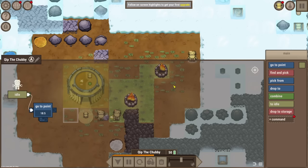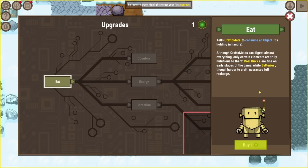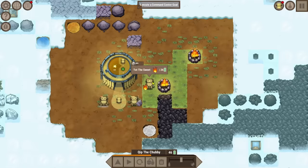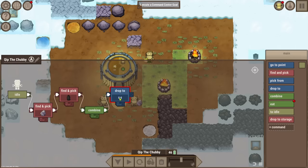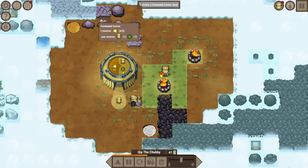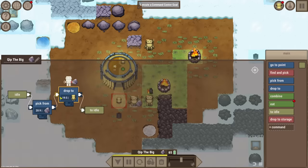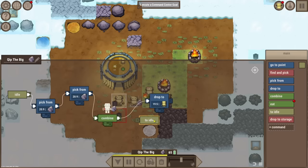The command center has given us an upgrade point so we can tell the robots to eat things now - that's really good for the coal bricks. The chubby robot is going to find some stone, find some coal, combine them, and drop them somewhere central. Now our guy will be constantly making coal bricks. The command center needs some sparks so we can have the big robot do that. I didn't tell it to loop - fix that quickly, and now these coal bricks are constantly being made to fuel up the guys that need them.